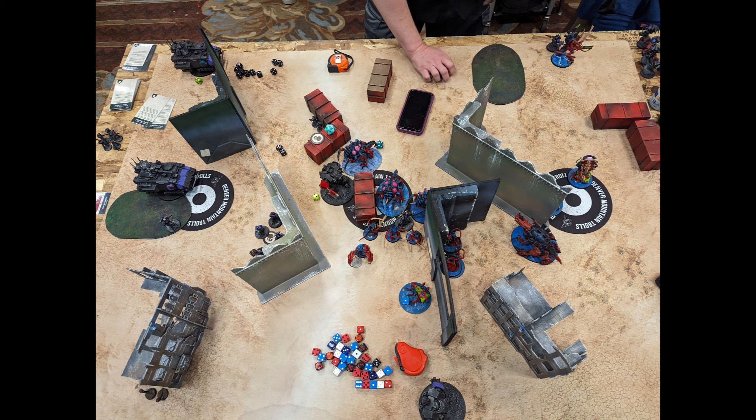I tried to charge in with a Maliceptor to finish off the Redemptor on two wounds, but he Armor of Contempted and my AP2 smash attacks only had a three-up save — I didn't manage to kill him. I drew Capture Enemy Outpost (a total dud) and Assassinate; I needed to kill Calgar or his Lieutenant but couldn't. Calgar was fully wrapped with Maliceptors and Warriors, so I held onto Assassinate hoping to kill him on his turn.